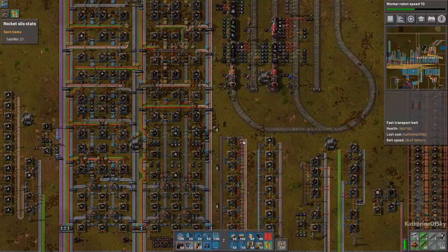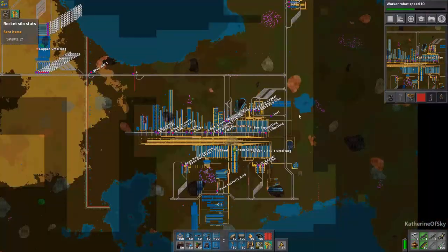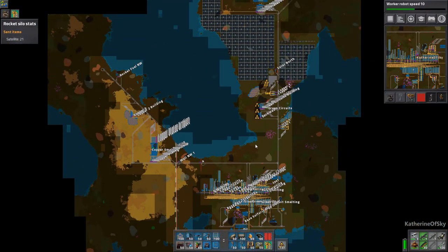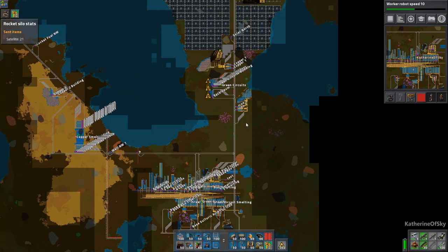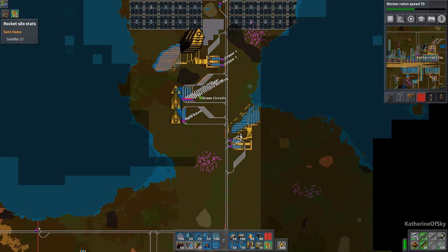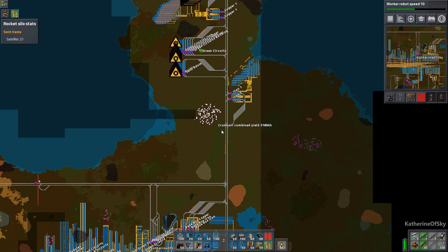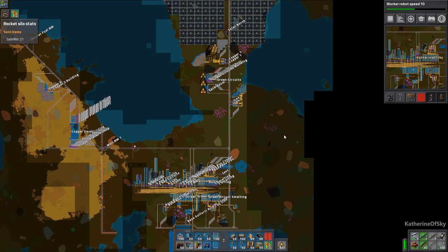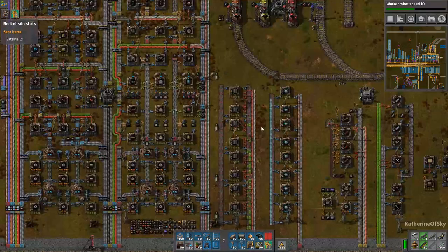Greetings and welcome back to Factorio. I'm Catherine of Skye and I've been a little bit busy this week with streaming and other real-life things. So this episode is probably going to be a shorter one focused on a new topic: recycling. The next part of our conversion to outposts is going to involve red circuits, but before we get red circuits we definitely need plastic, and I haven't finished my calculations for the output of that yet.